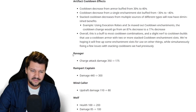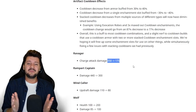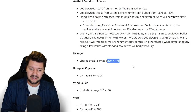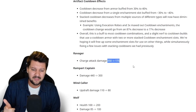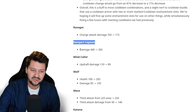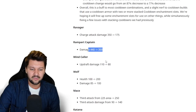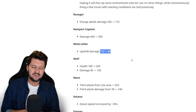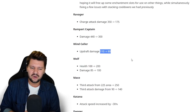Ravager charge attack damage has been reduced from 350 to 175 — these were seriously scary on higher Apocalypse difficulties, nearly one-shotting you, so this is a very welcome change. The Rampart Captain damage reduction also went from 450 to 300 — these are the guys with banners on their back from the Ramparts and Howling Peaks. The Wind Caller updraft damage was reduced from 110 to 80, though I think that one didn't really need nerfing.